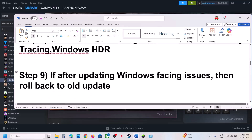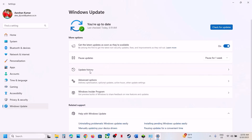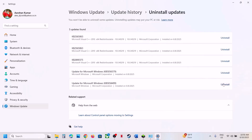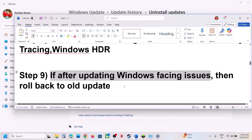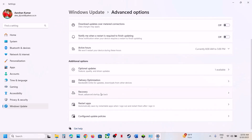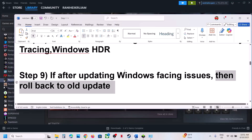The next step: if you started facing the problem after updating Windows, uninstall the recently installed update. Go to Update History, click on Uninstall Update, and uninstall whichever update you think is causing the problem, then restart and check. If you updated to a specific Windows version, you can roll back — go to Windows Update, Advanced Options, Recovery Option, and click Go Back. This process will take some time.